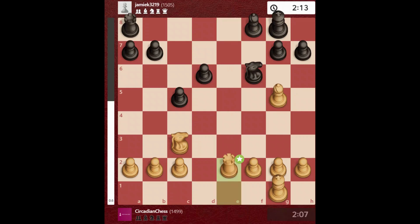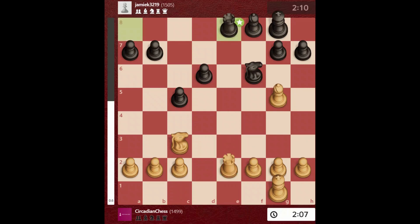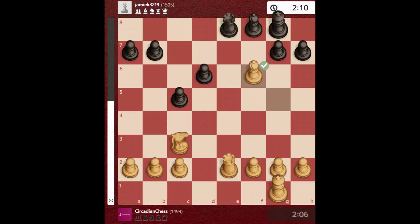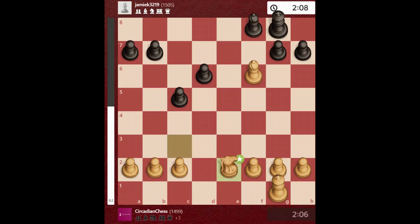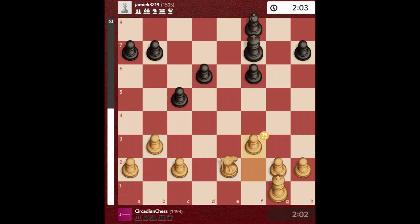He takes the rook, I take back. He plays rook to e8, I take back his knight. Obviously he will not allow that, so he takes my rook first and then takes my bishop. Now we have an endgame.